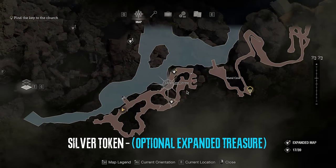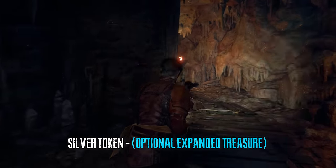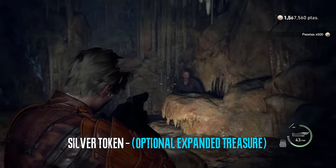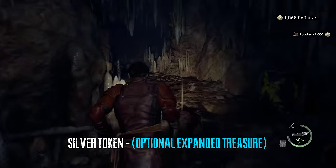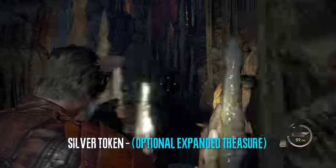Immediately after, in the large cave shrine we can get two treasures. One is an optional expanded treasure map treasure and another one is a default treasure. We're going to do the expanded treasure first, which is located on the far left side of the cave — just follow the path that I'm following.